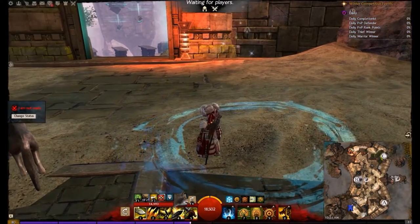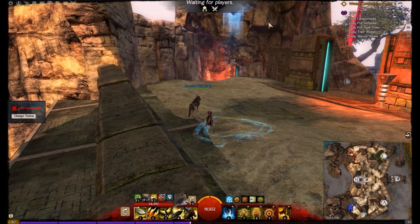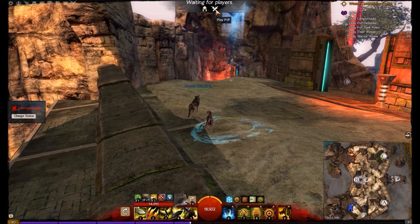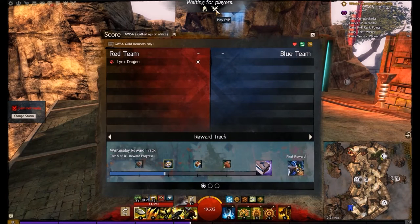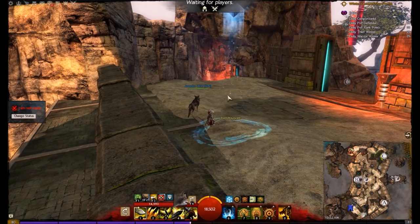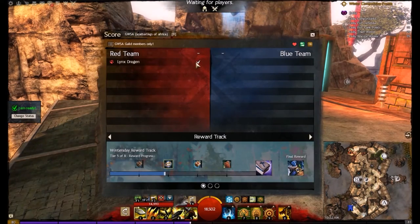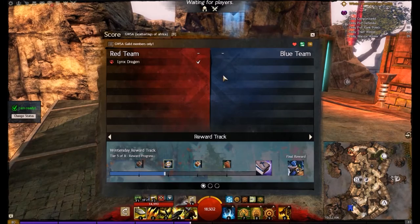You always start the game in an initial staging area where you also respawn. There's normally about a minute you can use to change your build. If you press the B key, it'll show you all the players on the map and what class they are — so if you need to make final tweaks to counter a specific class, you have time to do that in your PvP builds. When you feel ready, click the Change Status button. Once everyone's ready, the game will start even if the timer hasn't expired.